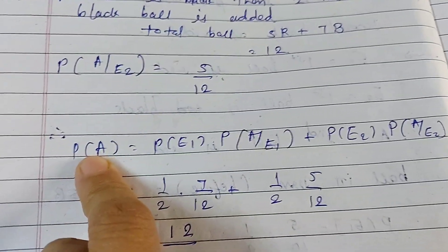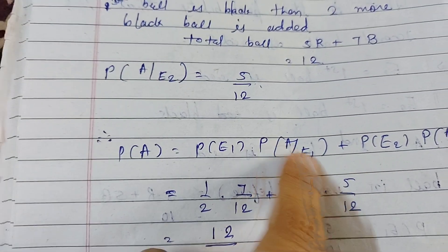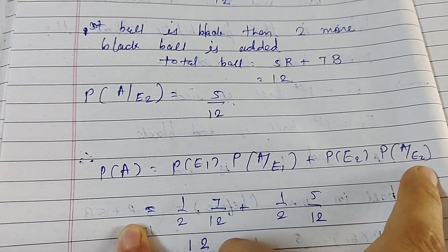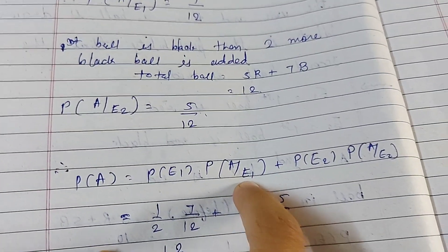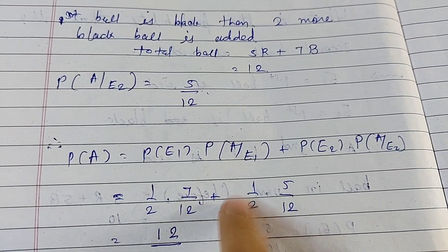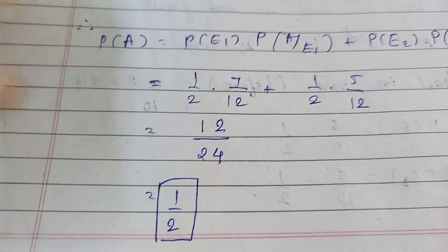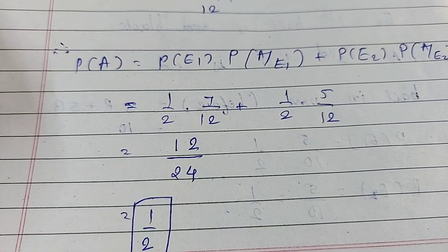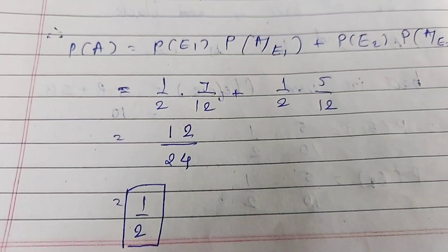Using the total probability formula: P(A) = P(E1) × P(A|E1) + P(E2) × P(A|E2) = (1/2)(7/12) + (1/2)(5/12) = 7/24 + 5/24 = 12/24 = 1/2. So the probability that the second ball is red is 1/2. I hope you understood question number one of Exercise 13.3.